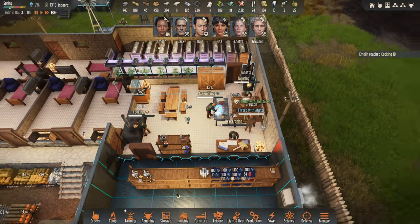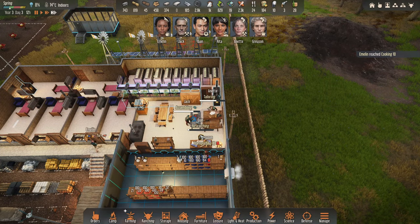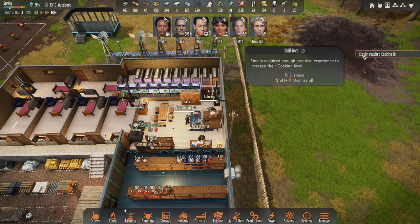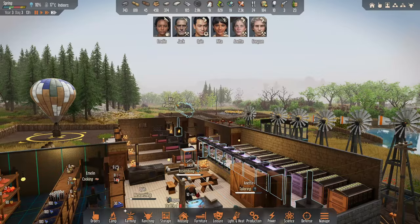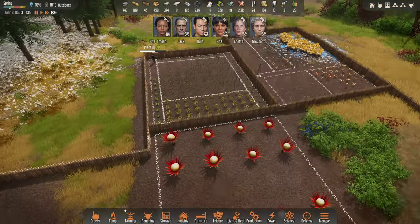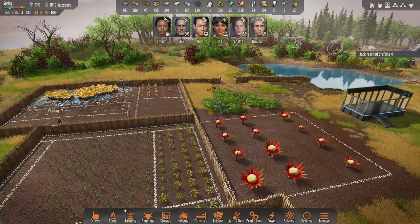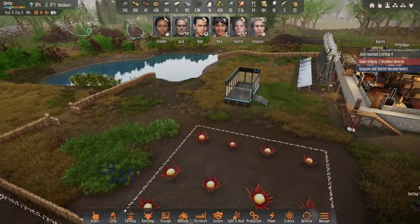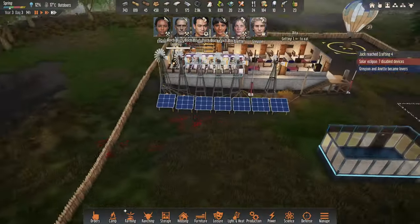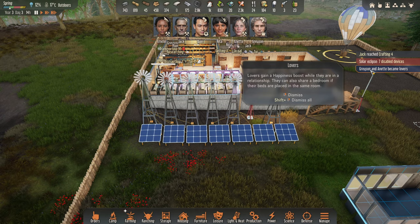There's a lot of stuff going on in this room — that's why, and there's a lot of flirting going on. I think we're going to get some people to hook up soon, I'm sure. Rita's planting — great job Rita. Grayson reached crafting four. Solar eclipse — seven disabled devices. Oh, here we go — I said I called it! Grayson and Annette became lovers!